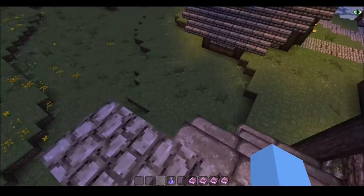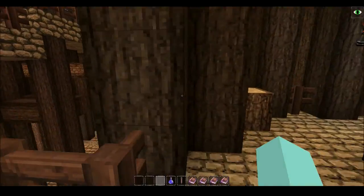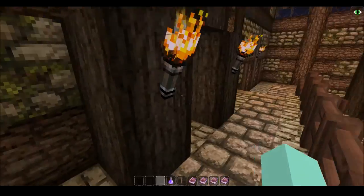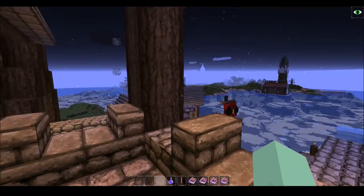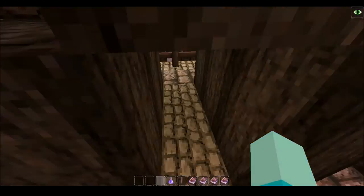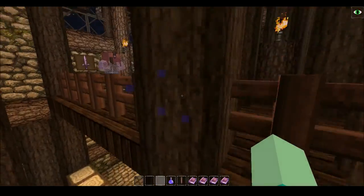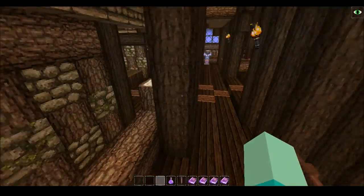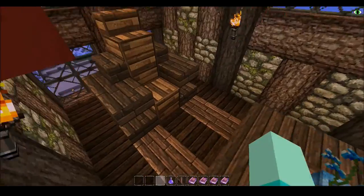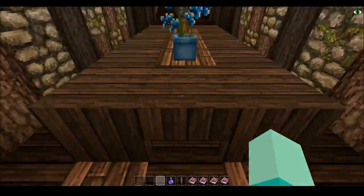Go to one of the balconies - it looks really cool on the outside, this place, but it's pretty empty on the inside because I couldn't find many good places to put stuff. But there's your front balcony stuff. I'm sick, forgive me. And here's your master's seat - just where the big cheese in these parts sits.